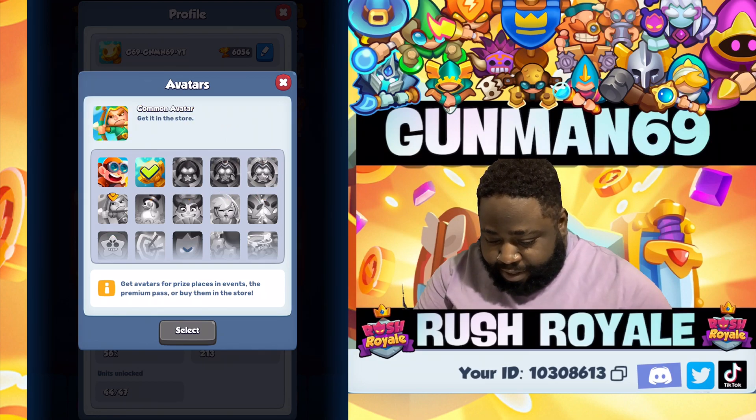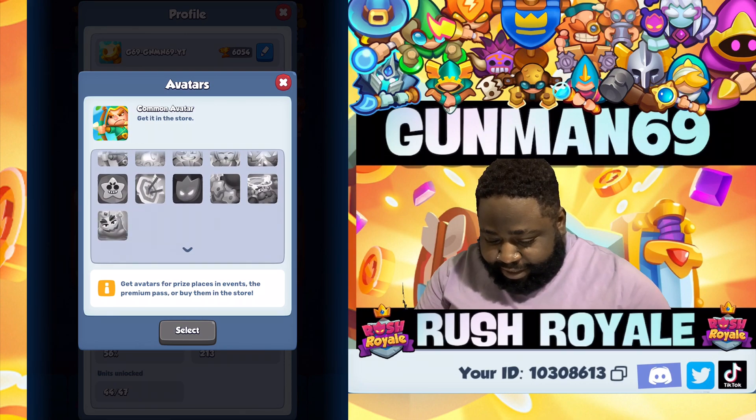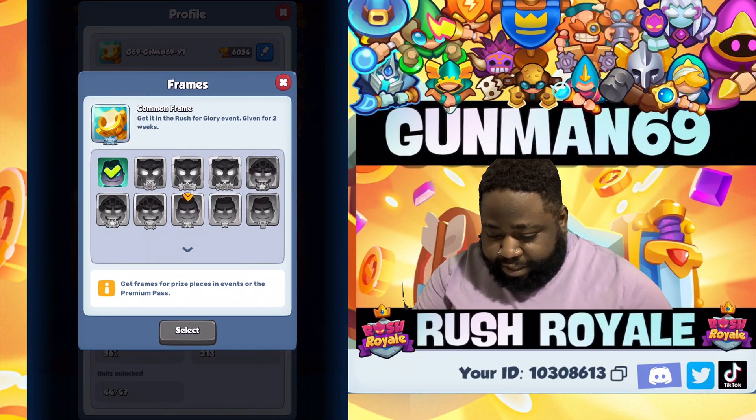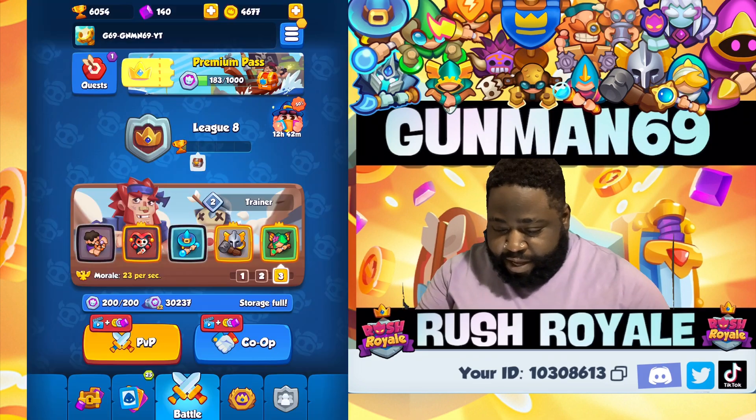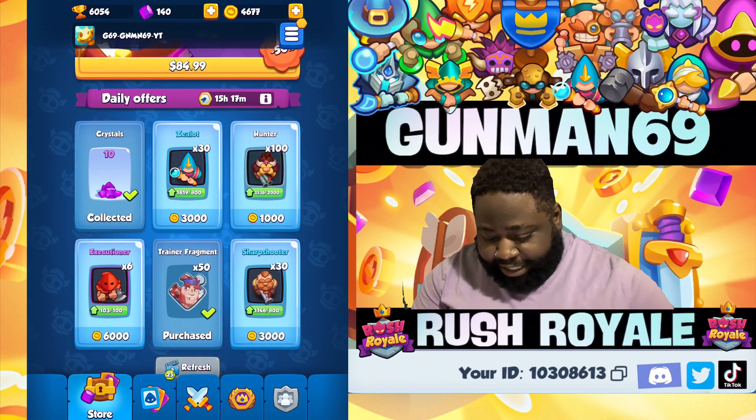And avatars and frames! You can get some in the store, but most of the good ones come from Rush for Glory events. Same thing for frames — all frames are Rush for Glory events.